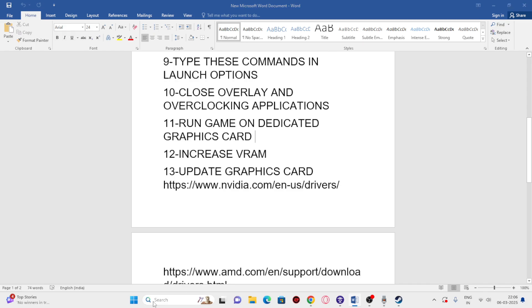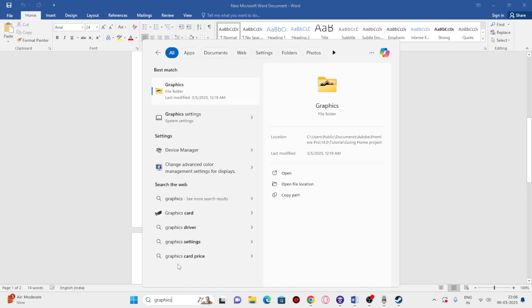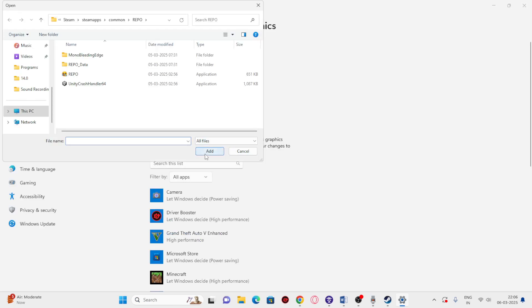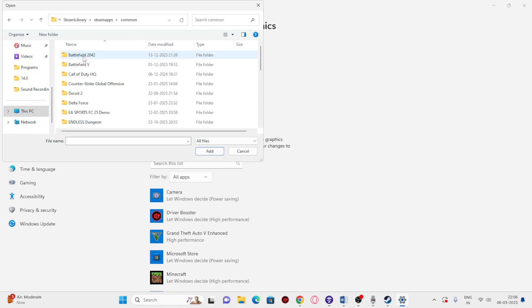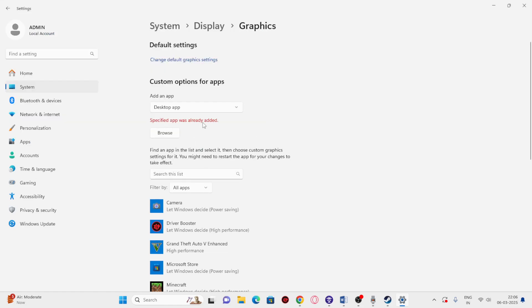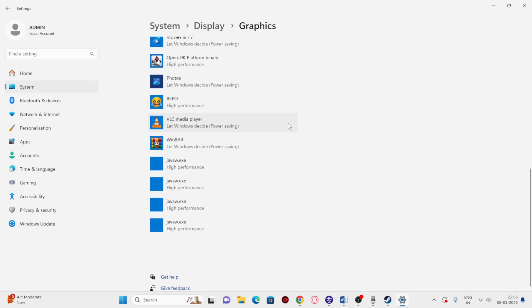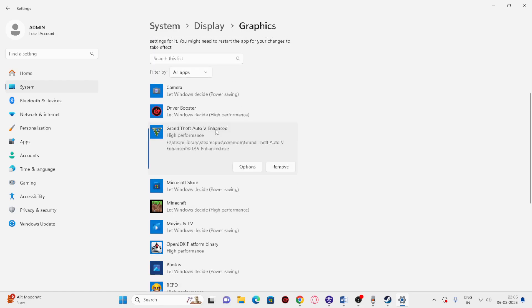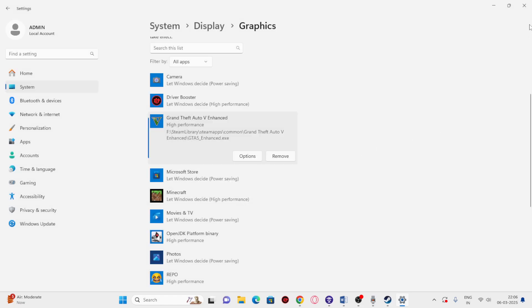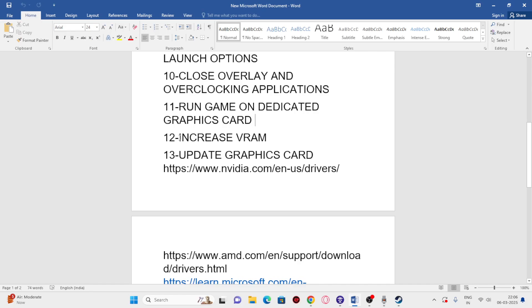Next, run the game on the dedicated graphics card. Search for Graphics Settings and click on it. If the game isn't listed, click Browse, go to This PC, local disk F, Steam library, steamapps, common, and find Grand Theft Auto 5 Enhanced, then click Add. Once it's added, click Options and change the setting from 'Let Windows decide' to 'High Performance,' then click Save.